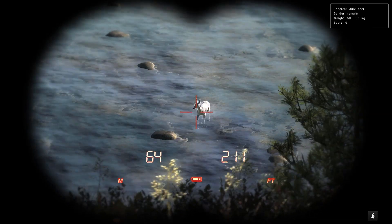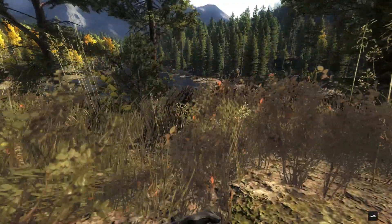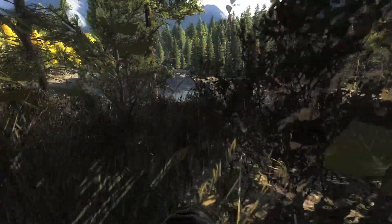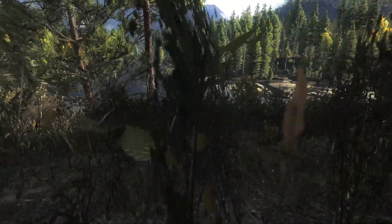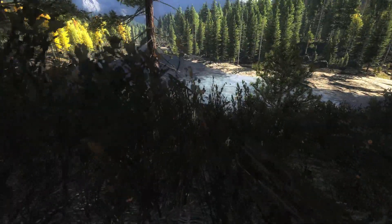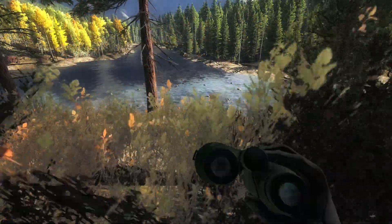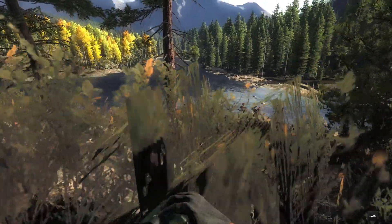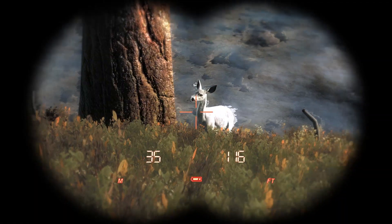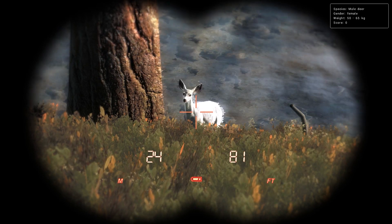That is an albino mule deer doe with the new albino fur texture — that is going to the lodge. She's not going to get the full body mount because the 235 moose definitely deserves that spot over an albino mule deer doe. But I just stood up, saw that white in the river, and had a minor heart attack. I would love to have it as a buck, but I'll definitely take it as a doe. This will be my first albino with the new texture — that's quite nice.